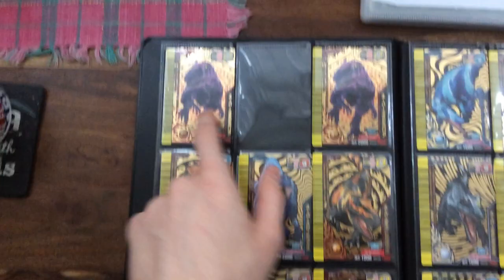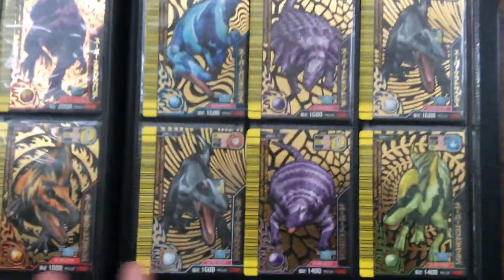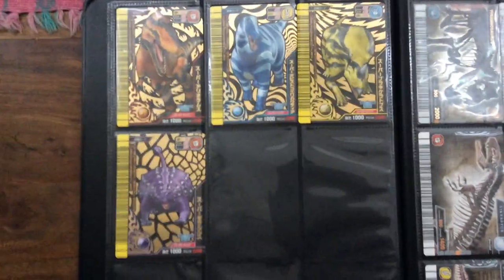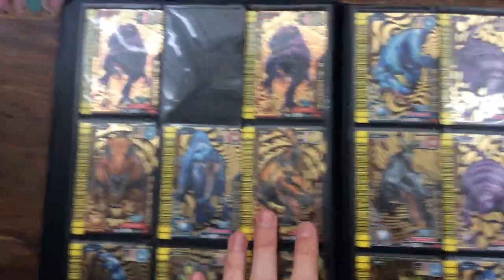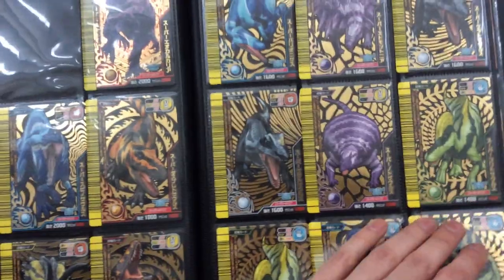We'll start with this folder first. Obviously these two aren't for trade, none of these. I am willing to part with one of these Eocococereas, and pretty much any double I have of a super dinosaur — for example Ceratosaurus, which I have two of, or Corythosaurus. But I'm still on the bench with the super dinosaurs; I'm not sure whether I want to collect them or maybe collect a select few. For now I'd say all of them are up for trade, but I want to keep one for myself and these two as well. Might collect like all the 2,000 super dinosaurs.